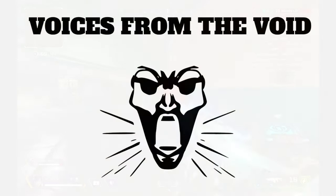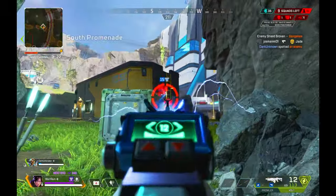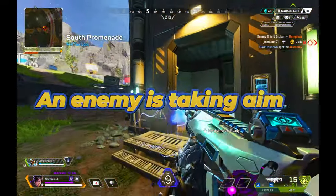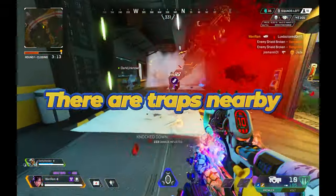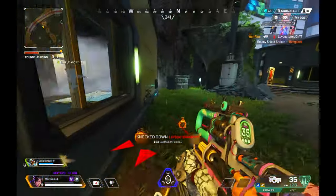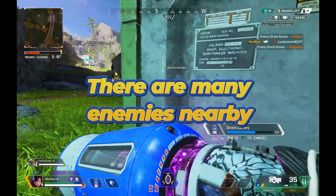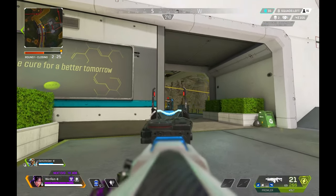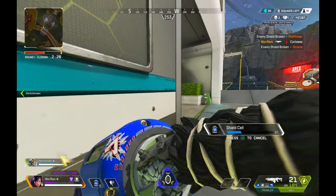First up, let's break down Wraith's passive ability, also known as Voice from the Void. This gives you a voice that warns you whenever there's any kind of danger in the area. Some of these warnings include: an enemy is taking aim, an enemy with a sniper rifle is taking aim, there are enemy traps nearby — mainly referring to Caustic gas or Wattson's fences — there are many enemies nearby, and if a big fight recently broke out, you'll get the warning that many people died here. You're able to share these hints from the Void with your teammates by a simple push of a button.